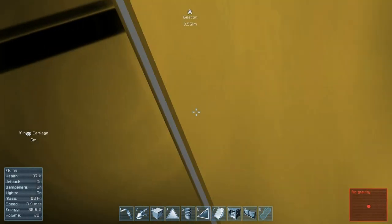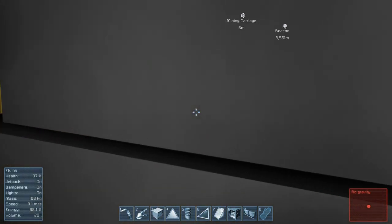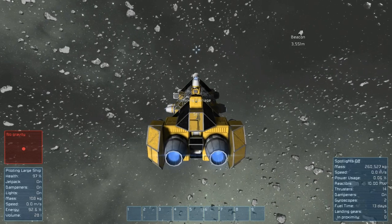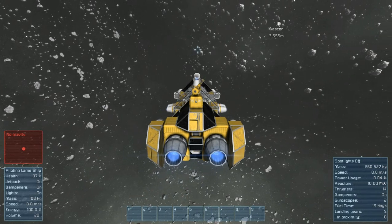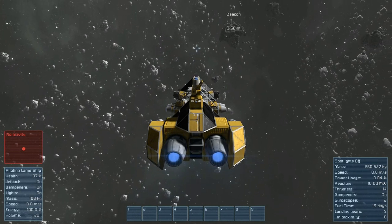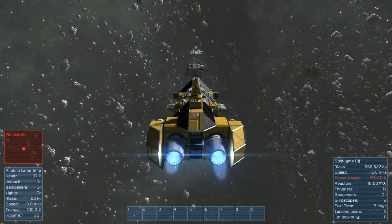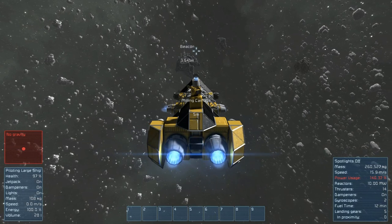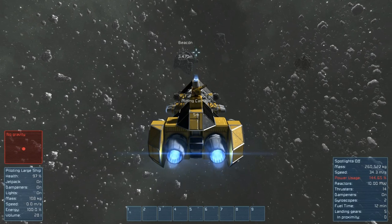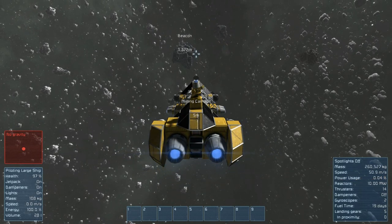We don't have any gravity, which is fine. Let's close this door and fly this bad boy back to base. If we can get in the cockpit — there we go. We're just going to aim it towards our beacon. You can turn by using the arrow keys, which is really the way you want to do it. You don't want to be moving your mouse around unless you're doing really intricate turns or have a small ship. For these kinds of big ships, you just want to use your arrow keys. We have a fuel time of 12 minutes, and we're going to turn off our dampeners and get up to about 50 meters a second, then just coast the rest of the way.